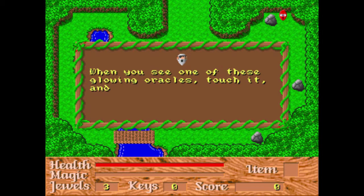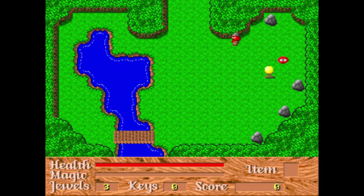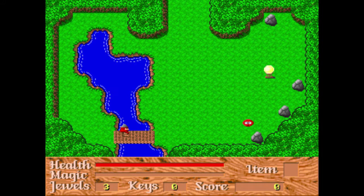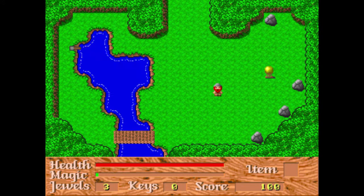He's telling us we can touch these things and they'll talk to you, and he's giving us some lore. So that's an enemy right there. Our main ability is our hammer, of course — and just like it should, whenever you throw your hammer it comes back to you, tracking you however you move.